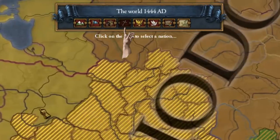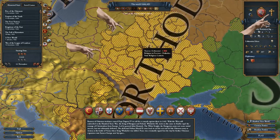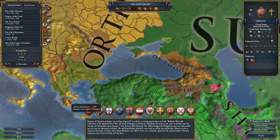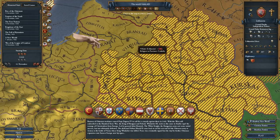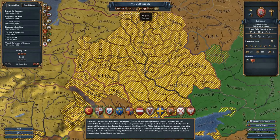Then you have the religious map mode, and that will actually allow you to identify that Lithuania is in for a troubled time. They have Catholic as their state religion, but they have a huge amount of provinces that are not their state religion but are instead Orthodox — that's why this area is striped. That might have all kinds of implications. They have to either be very tolerant or they're going to have revolts from their population. Other nations that belong to the Orthodox faith like Russia, or even the Byzantine Empire if they can get to power, might be inclined to conquer these provinces to get their Orthodox brethren back into the fold. The small amount of Catholic population is dwarfed by the huge amount of Orthodox people they have, so that definitely spells trouble.